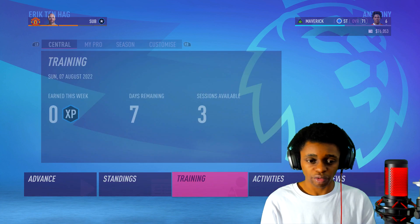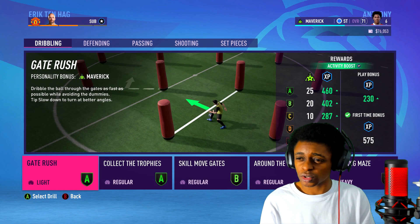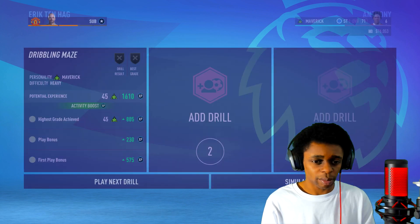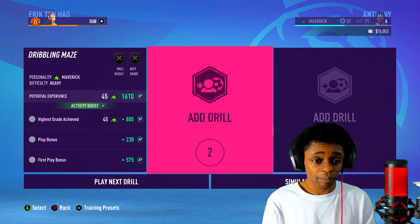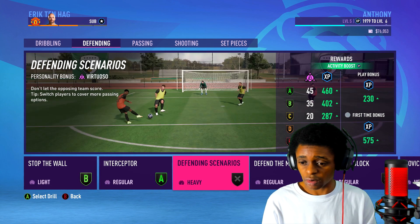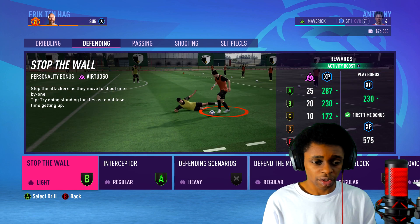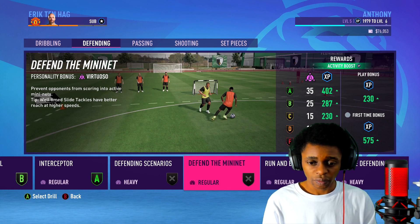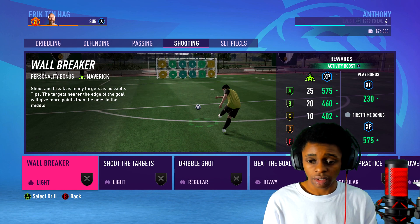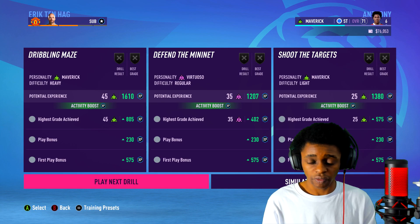I should be able to train for three sessions now. I might sim training sessions so we can get into a match, but I'm also close to levelling up. We have dribble maze, which is a heavy one — I like that, and it's also going to give us maverick points. Keep in mind agility and strength are two boosts we have at the moment. Defending is all about your strength. I'll go for mini nets, and on the next one we'll go for shooting and shoot targets. Let's play these drills.